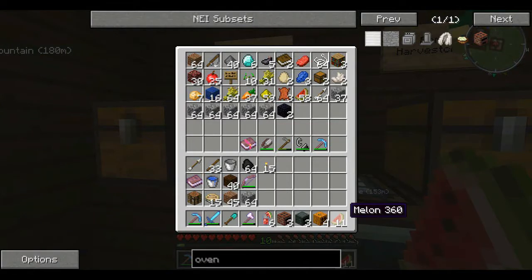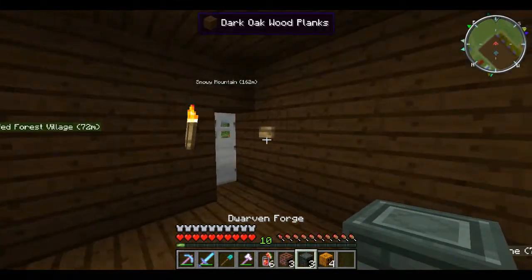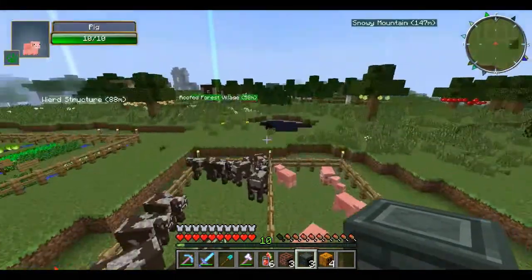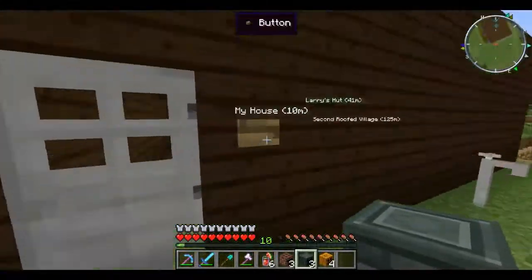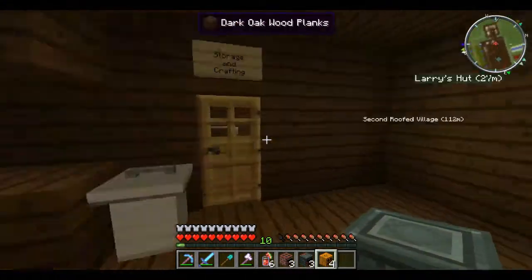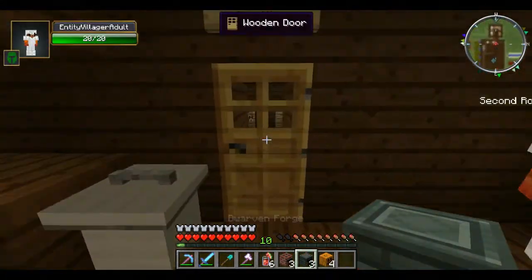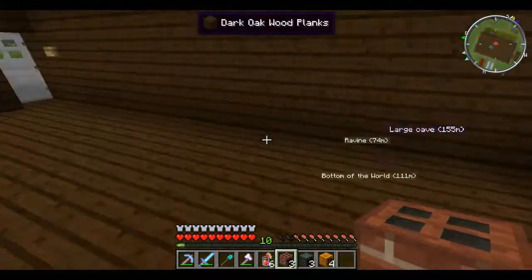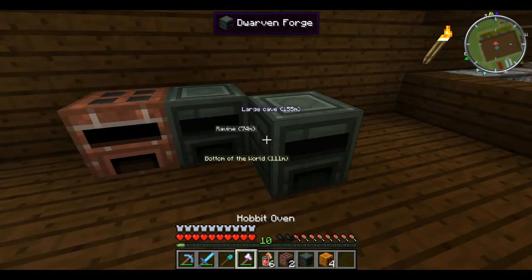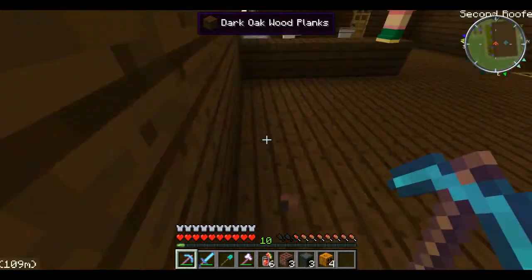Last time I should say that we found the dwarven forges and the hobbit ovens. I did some searching because I was wondering if these things were pretty overpowered — the dwarven forge is really good — but I was thinking, do I have anything better? The hobbit oven can only cook food and the dwarven forge can only smelt metals, but they're better than a furnace because they have multiple slots each. I actually discovered something better.